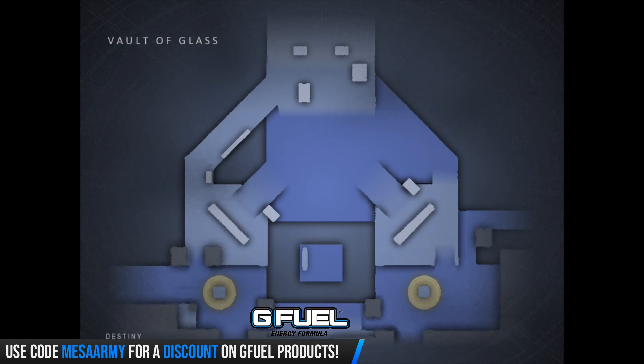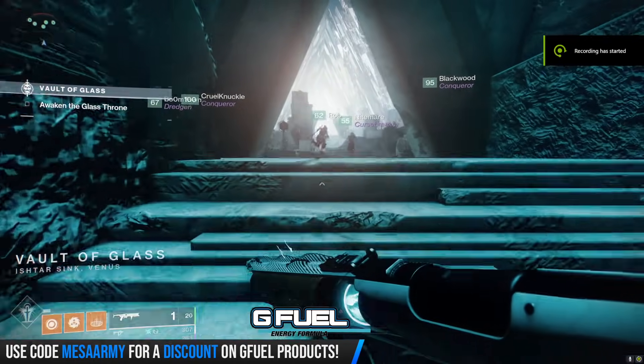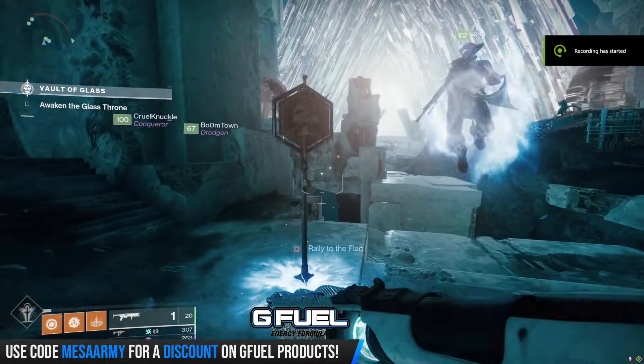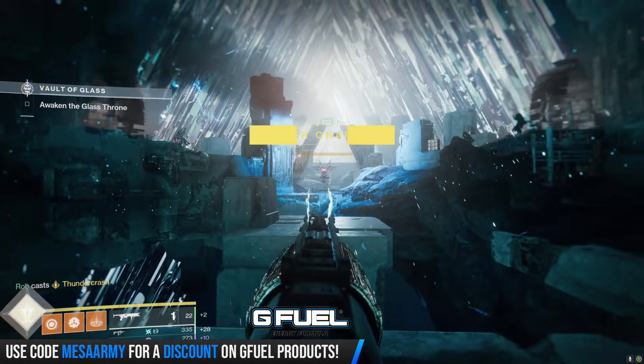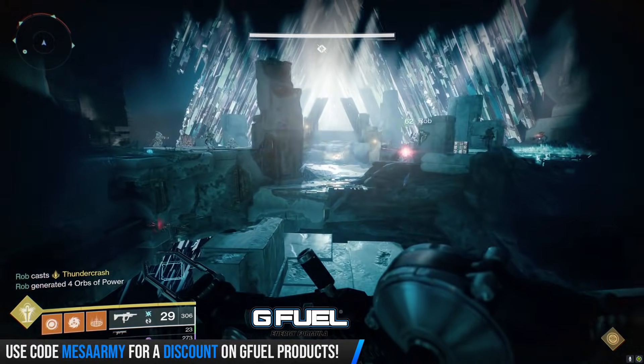You want to memorize or just say to yourself: left portal is Mars, right portal is Venus. As soon as you come in the room, you need to kill a whole bunch of ads, but more importantly kill a gatekeeper right in the middle of the map. My boy Rob thunder crashes the gatekeeper right there, and then I am going to grab the relic.